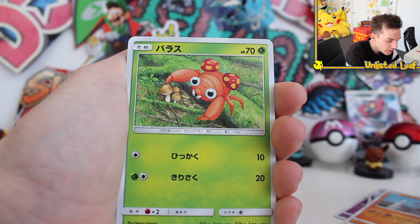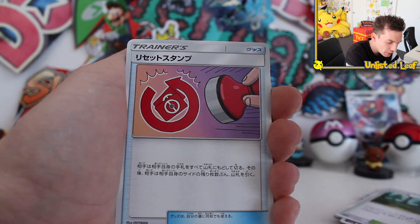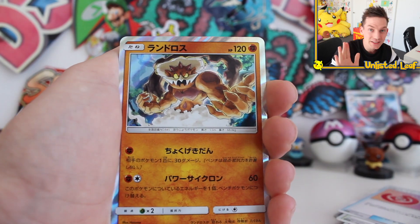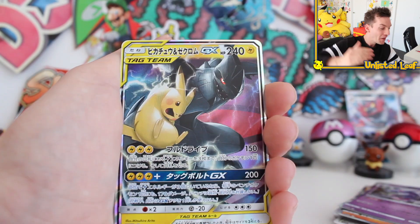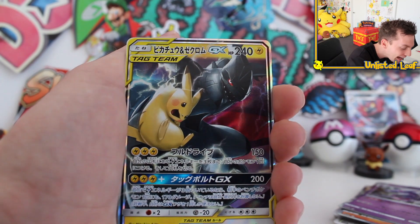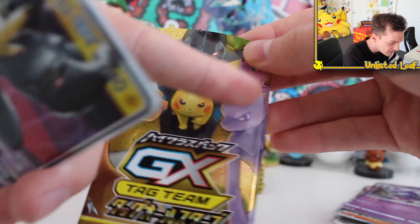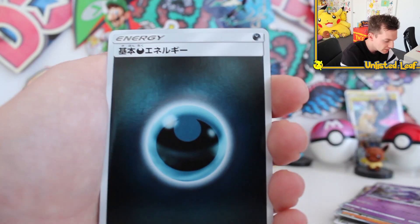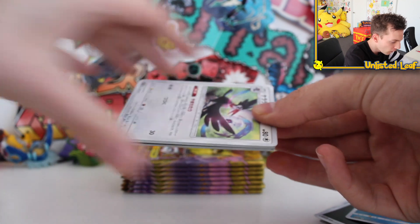This is really exciting and a lot of these artworks are super throwbacks. Then we get a two-holo. I have not even studied the set too much so I'm learning what's a holo and what's not as we go. Naganadel — okay, not bad. Then a Pikachu and Zekrom regular Tag Team GX. They've chosen the best tag teams and given them reprints. This one has a gold card — it's like all the ones on the front of the booster box: the Reshiram Charizard, the Mew and Mewtwos, the Zekrom and Pikachus — pretty sure those are the gold tier ones.